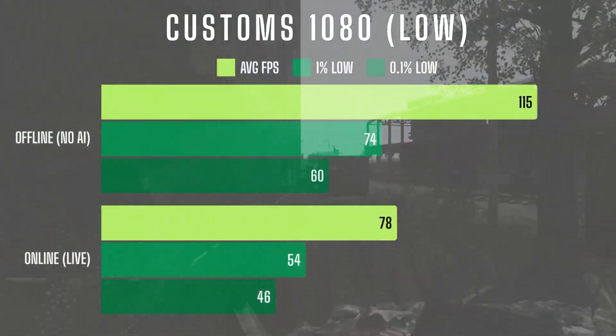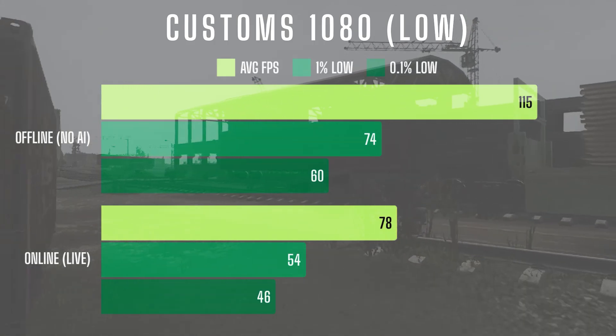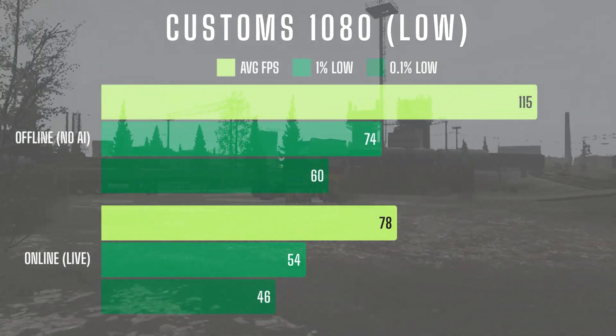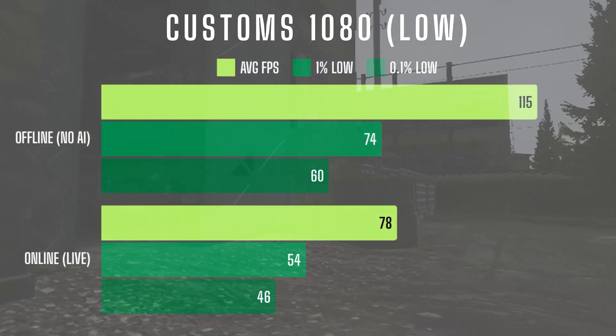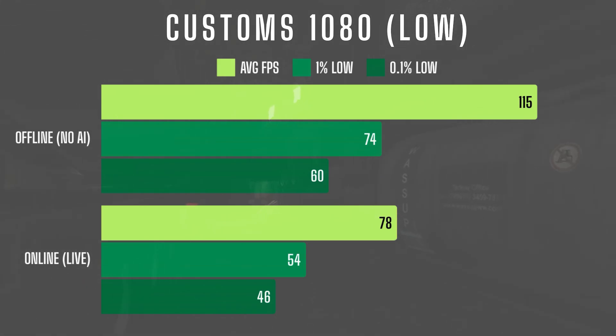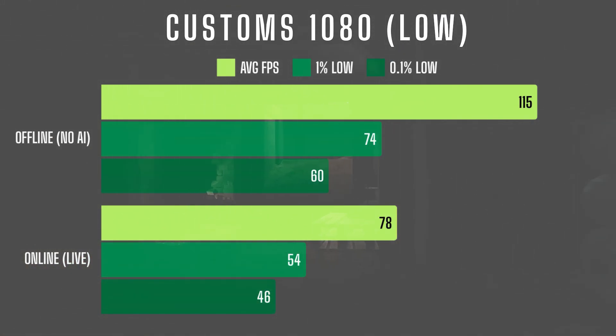In offline mode with no AI on customs, I averaged 115 FPS at 1080p around the new industrial building, an area that typically has some of the worst performance on the entire map. That's a solid improvement. Taking it online, FPS naturally dipped a little, but I was still averaging 78 FPS, which is impressive for this system. Considering that when customs was first reworked, even high end rigs struggled to hit numbers much higher than this, the optimization here is a clear step forward.